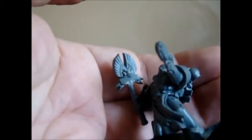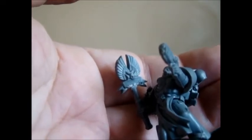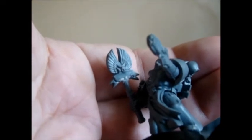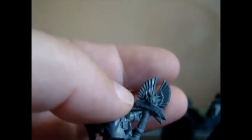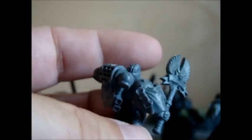It's a good thing he's got a Rosarius. For the Crozius I just glued two of the Black Templar symbols together back to back, cut off the force axe head, and just glued it on. Still gotta clean it up a bit and prime him up, and he'll be good to go.